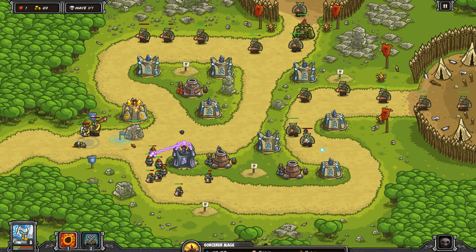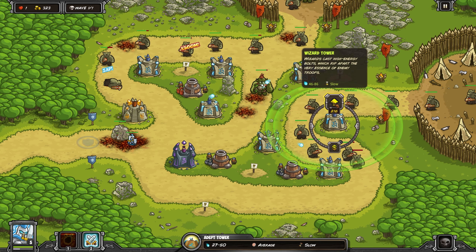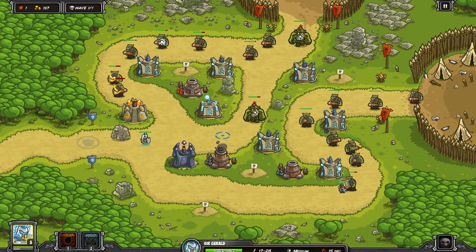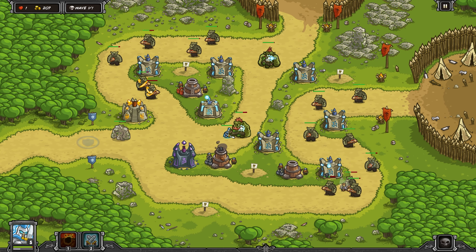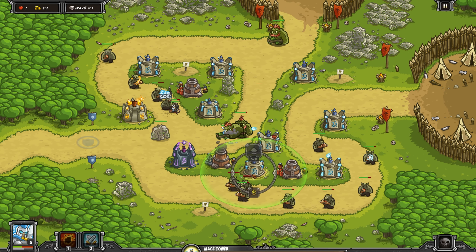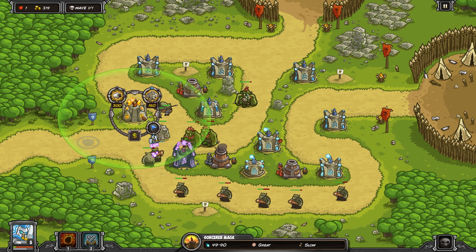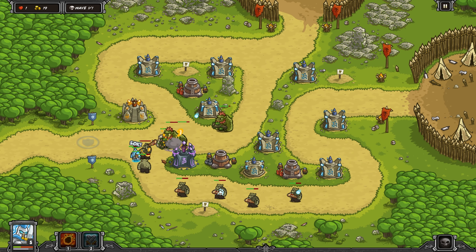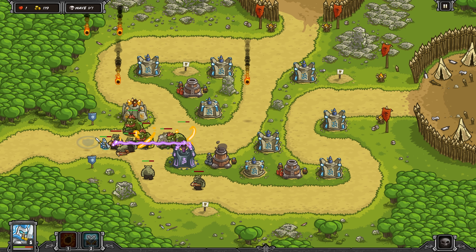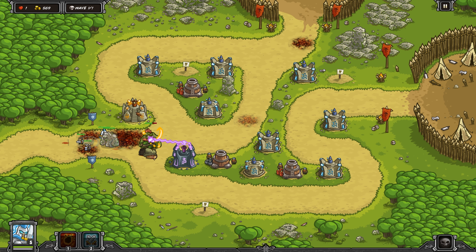We're going to be seeing more forest trolls, so polymorph is going to be absolutely essential. Lots of regular trolls as well. These guys are tanky of course, but thankfully they are not resistant to magic. Gerald is chasing a couple guys down, that elemental tower is doing work. We get a golem upgrade pretty quickly — kind of like a makeshift barracks. On the right-hand side just get your level three mage towers and let those guys run the gauntlet. Forest trolls — Gerald is going to be doing some serious stalling. Get a level four death ray tower on that bottom roundabout.